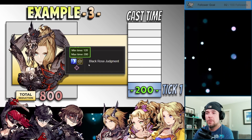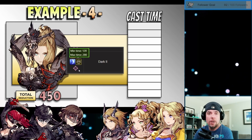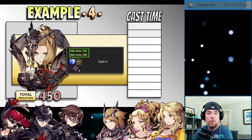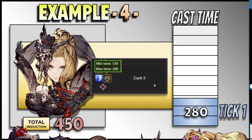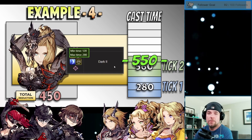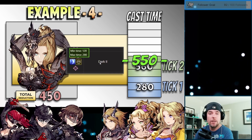So that was a 200 cast speed spell that we've been looking at. To just take this home and really cement the idea, let's take a look at just one more example. Let's look at Black Rose's Dark 2 ability. In this particular example, we're going to assume that her active Darkened Focus buff for that additional 35% reduction has now worn off, or maybe she just didn't have a chance to cast it. So we're now at that 450 value or 45% cast time reduction, meaning that we need to hit 550 on our cast time bar for our spell to be sent out and resolve. Dark 2 has a 280 inherent cast speed — actually a little bit faster than the Black Rose Judgment spell. In-game tick one is going to happen, we're going to fill up 280 out of the 550 that we need. Tick two comes in, we've hit that 550 value and the spell is going to be sent out. So with this 450 reduction, we have a two-tick casting window on this particular spell.